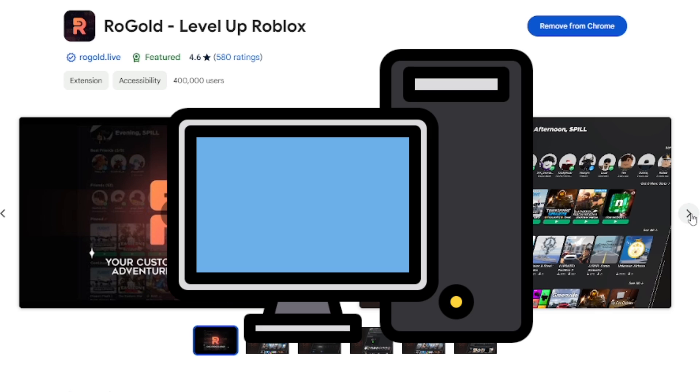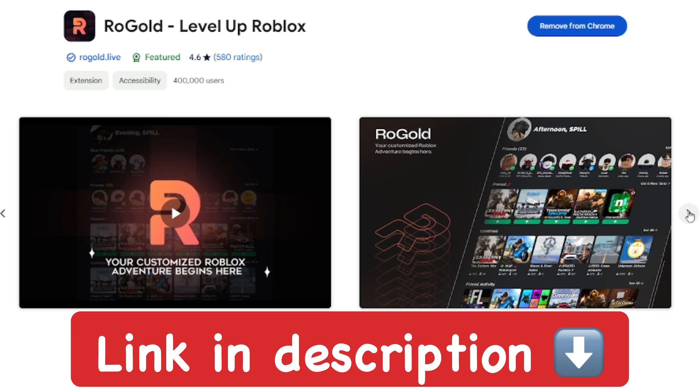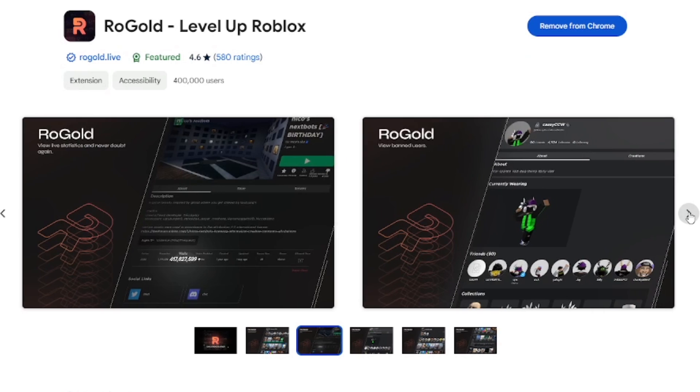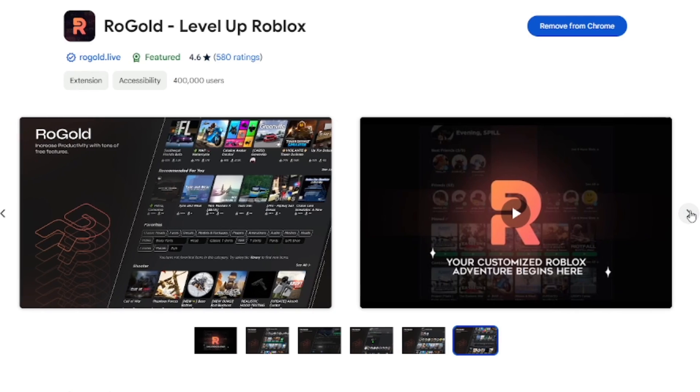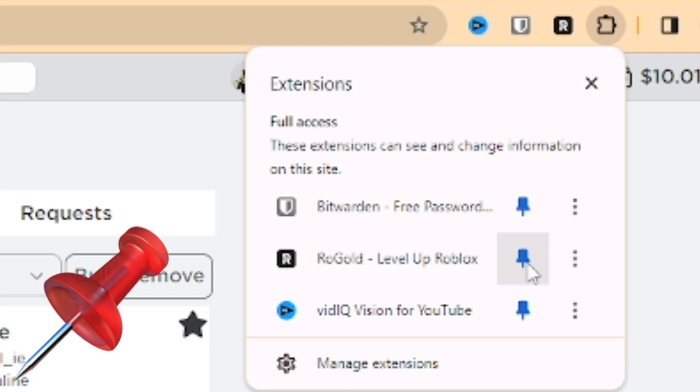This works on PC. Go ahead and get this extension — there'll be a link in the description below. Add it to Chrome and confirm that you want to add it. After that, go to pin the extension in the top right area.